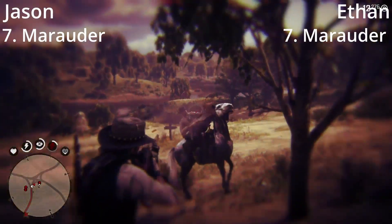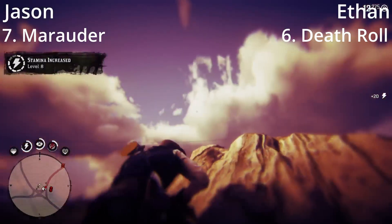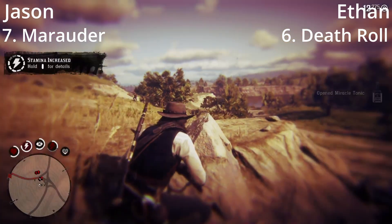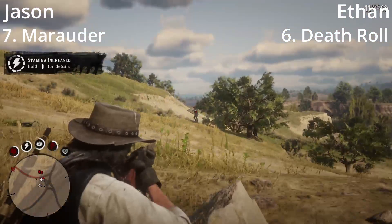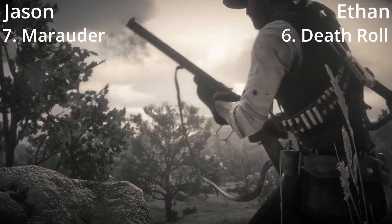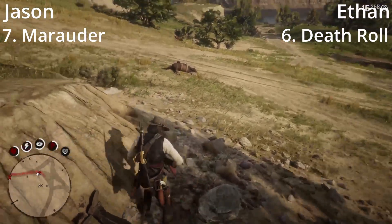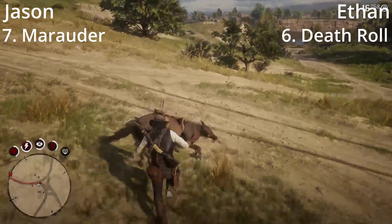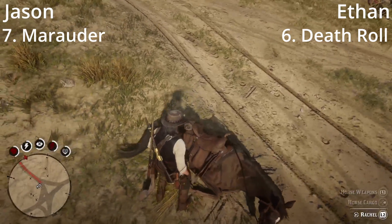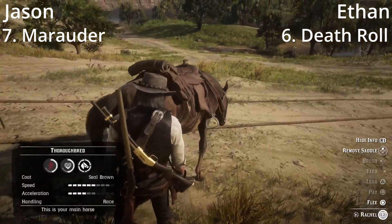Number six is the Death Roll for me. I would think if you're going to use the legendary gator skin, it would be a lot more cohesive. The hat matches, looks great. The gloves look great. The boots look great. But I don't like the cloak — the panther skin cloak. Everything else on this outfit is alligator, so why put a panther cloak? That is so stupid to me — everything else looks great, you don't need the cloak.